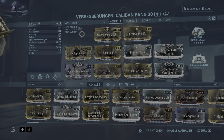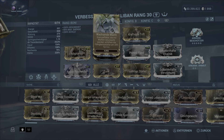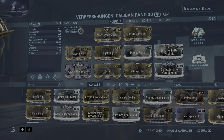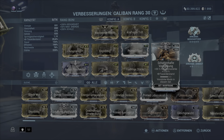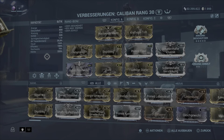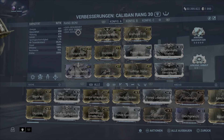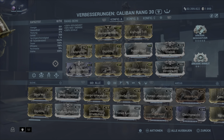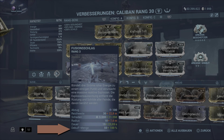Hab hier mein Bild nicht benannt – ist einfach ein sehr gutes Allround-Bild, mit dem ich fast jede Mission mitspiele. Wachsende Macht als Aura: Statuseffekte, die mit Waffen verursacht werden, erhöhen die Fähigkeitenstärke um 25% für 6 Sekunden. Dann kommen wir auf etwas mehr Fähigkeitenstärke: flüchtige Stärke, schattenhafte Verstärkung, kraftvolle Trift – damit kommen wir auf eine Fähigkeitenstärke von 225%. Die brauchen wir, um die Ulti auf die Debuffmenge von 100% zu bringen.